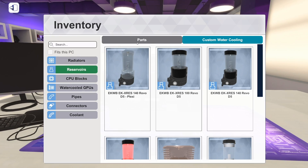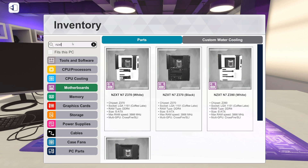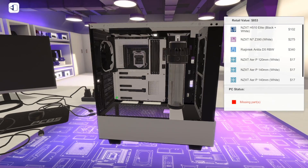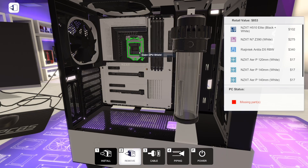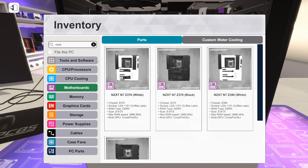Cool, good stuff. NZXT PC — you know it. We're doing NZXT's white motherboard, there's the E390. Yes, E390. I wish they had an AM4 board but they don't. I don't know if they do in real life either. They don't make a lot of motherboards, just a couple, but they are cool looking. Very, very sleek.